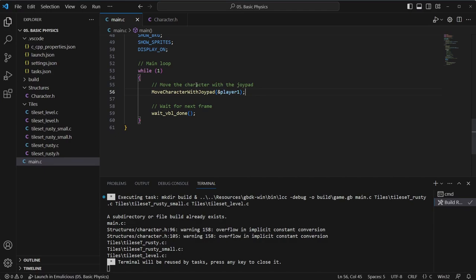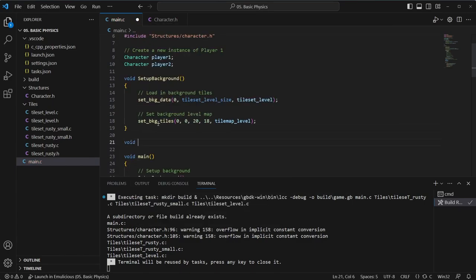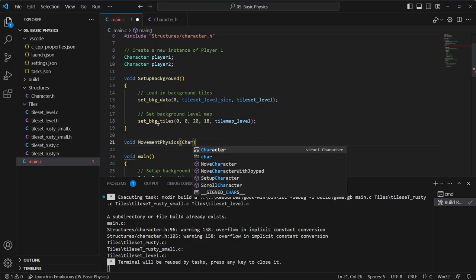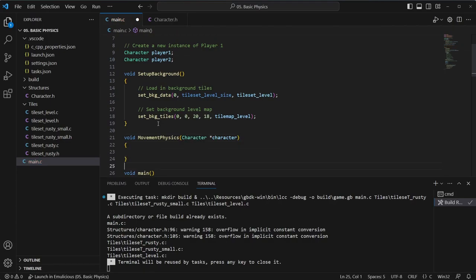If we just go to below where we have move character with joystick, we'll also add movement physics and pass in the character as well. We'll make a new method here called that. We'll just need the character pointer, and that's it. Everything else should be accessible for now.